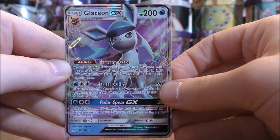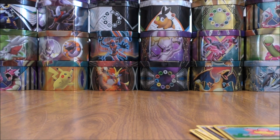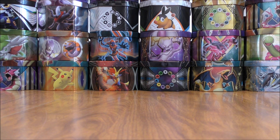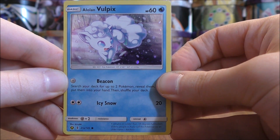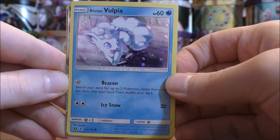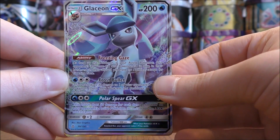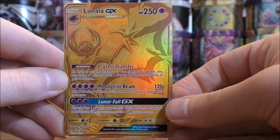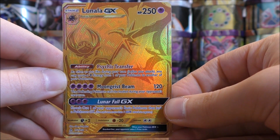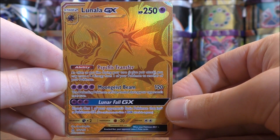So what an amazing opening overall — one of the best GX in the set, as well as one of the cards that is the toughest to pull. To summarize my pulls: out of only three packs, here's a look at the special alternate artwork Alolan Vulpix. Out of the three packs, one regular GX pull in Glaceon, and then easily the best pull of the opening — the Lunala GX full art, the Secret Rare.